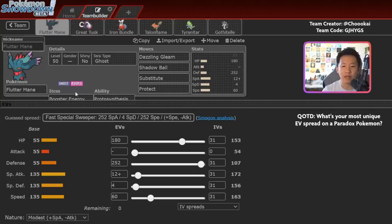To round out the team, you've got Booster Energy Fluttermane — one of the bulkiest Fluttermanes you'll see, with near max HP and max Defense. The idea is that since so many Fluttermanes are frail, opponents try to knock them out with strong physical or priority attacks like Palafin's Jet Punch. With this much bulk it's much harder to KO. Booster Energy means you still deal a lot of damage, and since you have Talonflame's Tailwind and Iron Bundle's Icy Wind for Speed control, you don't need max Speed. Substitute replaces Moonblast to punish opponents who Protect to stall Tailwind.